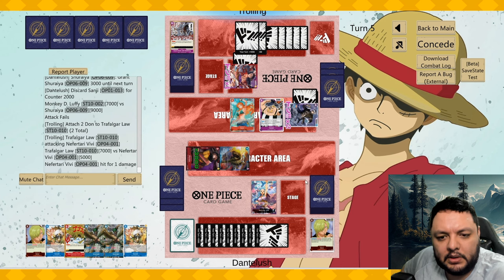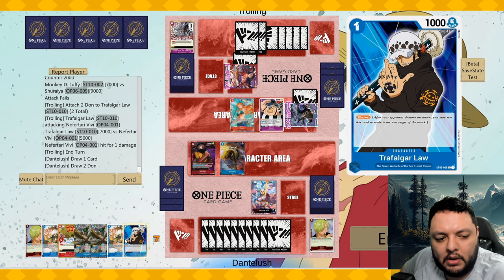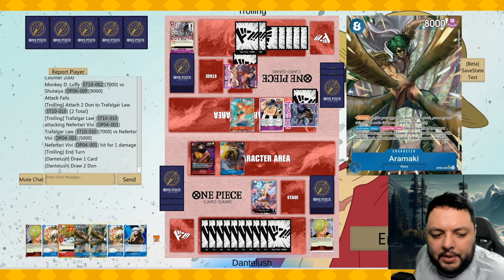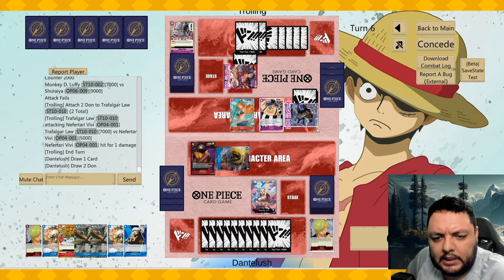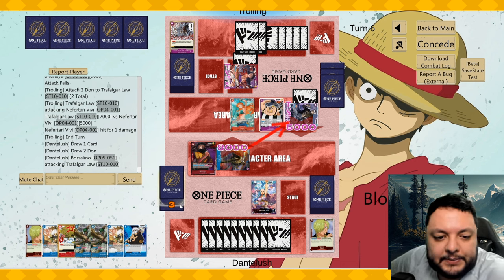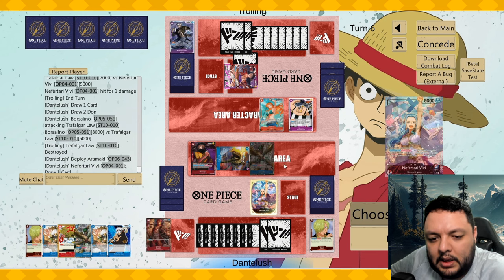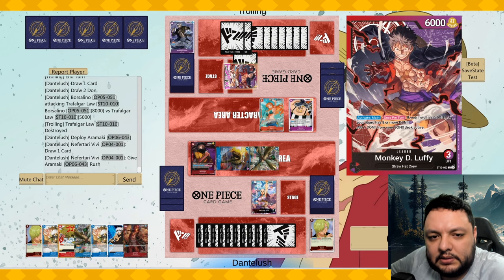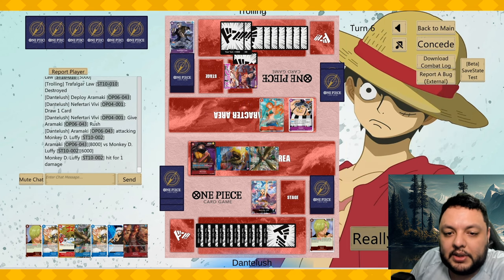He has to attack with Law — deal me damage. Seven — I probably take this one. We have a Law in hand now, but we're gonna play the Almeral because it just makes sense. Attack with this guy for eight, and then if he blocks and combos he won't see the other one coming. I don't have to keep it on defense.